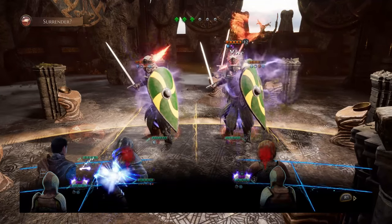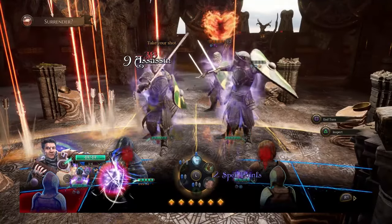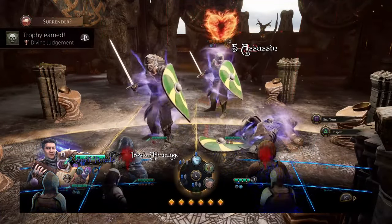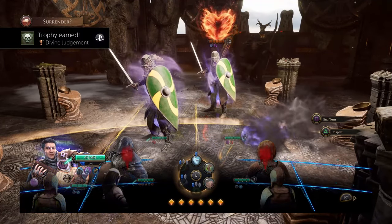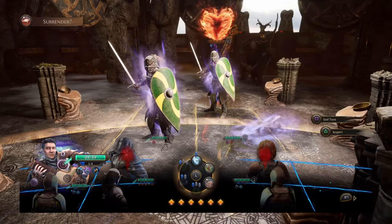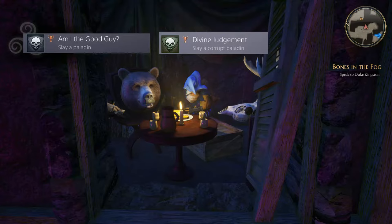Now the kill-them-once trophies: you kill a different type of enemy once and that's it. There are two of them and they're really easy to get. The first is 'Am I the Good Guys?' when you slay a Paladin, and 'Divine Judgment' when you slay a corrupt Paladin. Good news — they're all over the game, and corrupt Paladins are especially common towards the end.